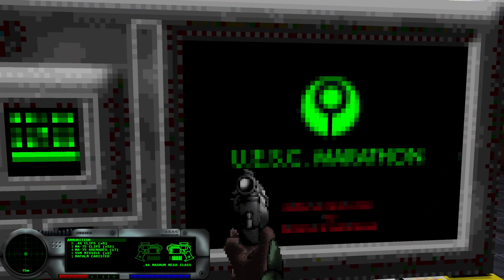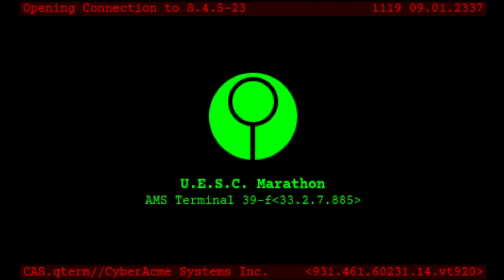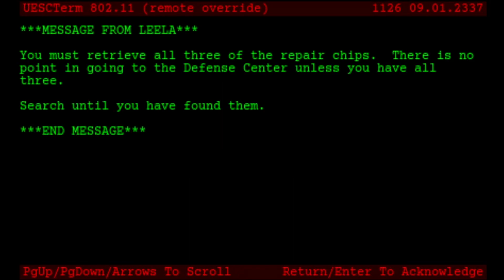Here's another terminal. Let's read this. AMS terminal 39F. Message from Leela: You must retrieve all three of the repair chips. There is no point in going to the defense center until you have all three. Search until you have found them. End message. As Leela said, we must get all three chips before we can get the success message on this terminal.